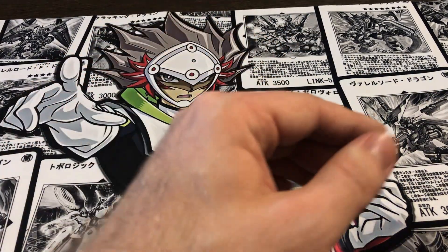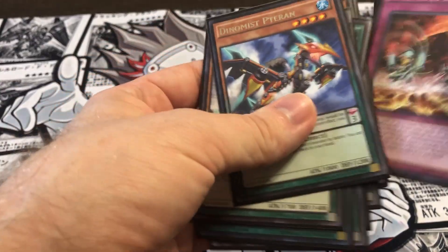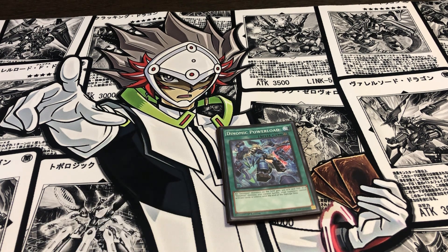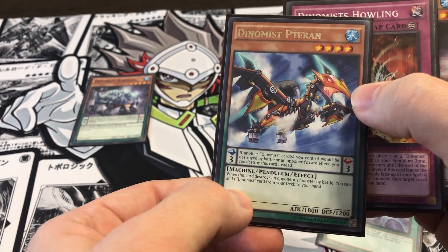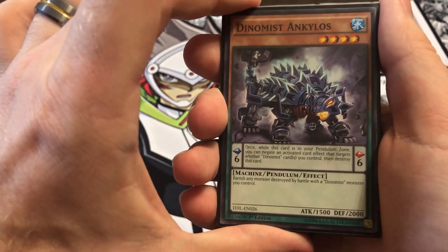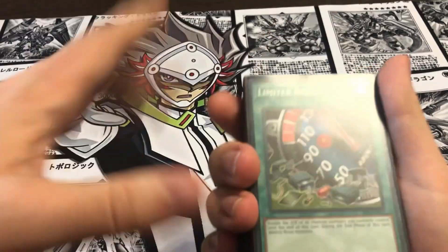That's basically it for this deck. It's very simple — basically just get a bunch of machines, drop Limiter Removal. This is a very simple Pendulum deck and I recommend it for someone who's new to Pendulums, especially because all the Pendulum effects are widely the same. All the Scale 3s protect a Dynamist card from being destroyed by destroying themselves instead. The Scale 6s do the same thing except they negate a targeting effect and destroy it instead. Very simple, very linear, but also very fun when you get the Limiter Removal.